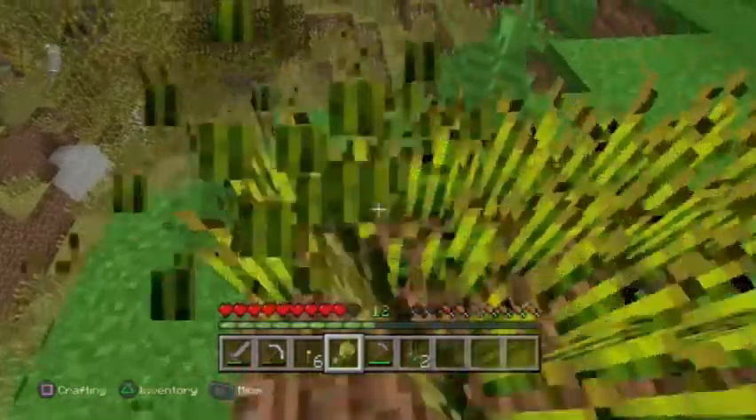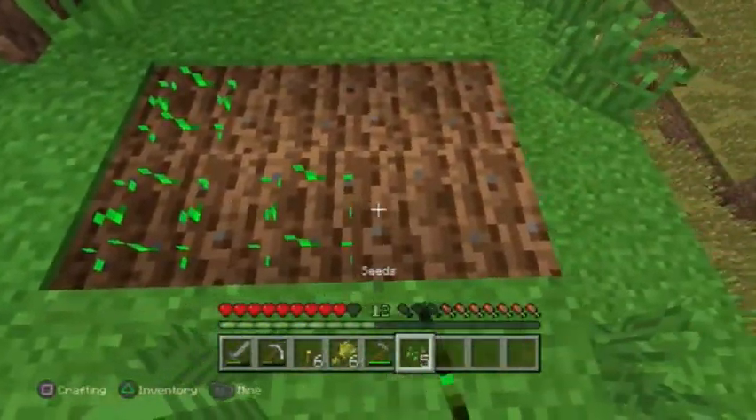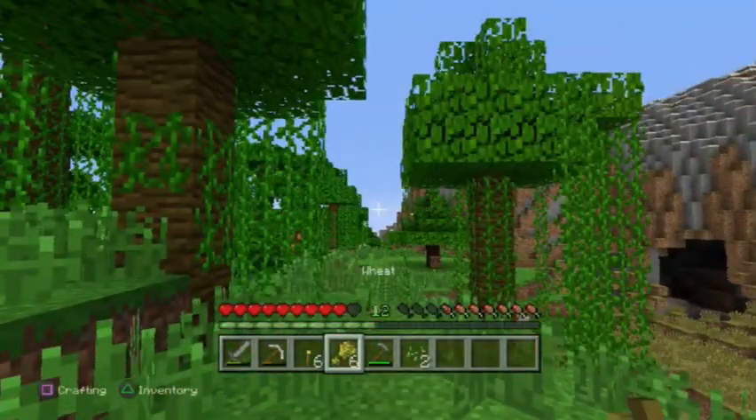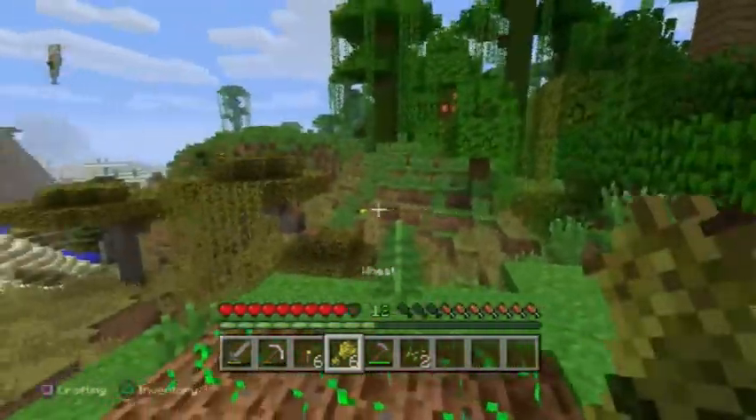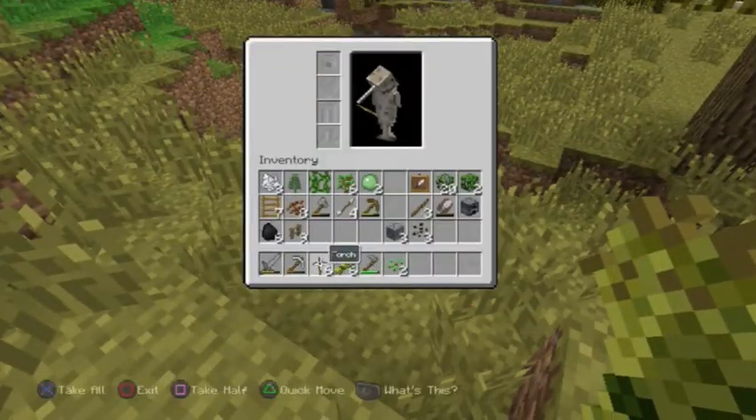So let's just collect some of this wheat. Got some wheat up in here. So now let's try to find some sheep and then I can put them in — actually, I haven't made a pen.